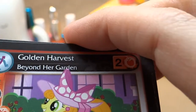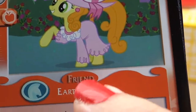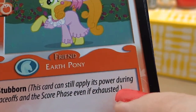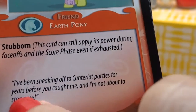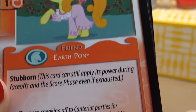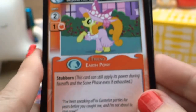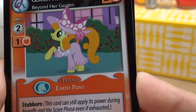Next, let's see who we have. We have Golden Harvest, Beyond Her Garden. Friend Earth Pony, Stubborn. Oh, she is stubborn. This card can still apply its powers during face-offs and the score phase, even if exhausted. I've been sneaking off to Camelot parties for years before you caught me, and I'm not about to stop now. So yes, apparently she is stubborn. There you have it — Golden Harvest, Beyond Her Garden.